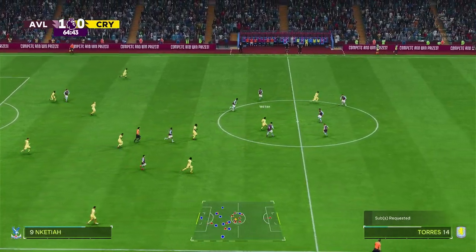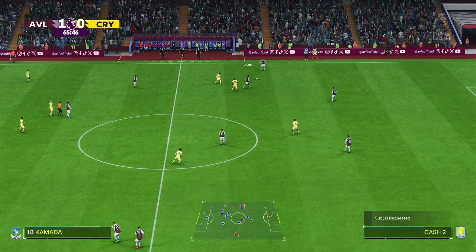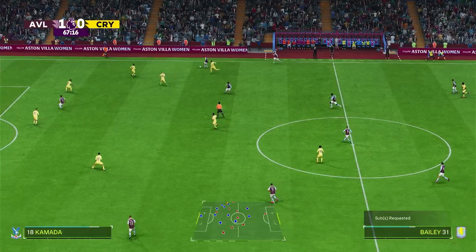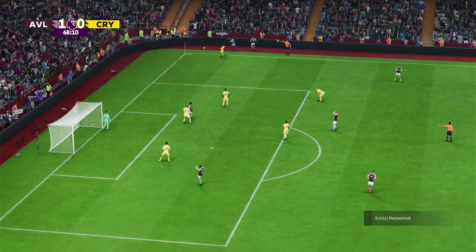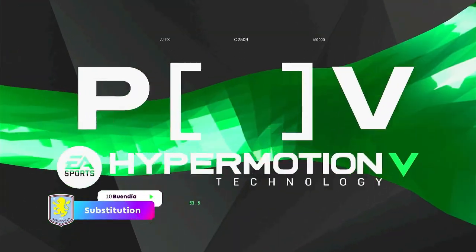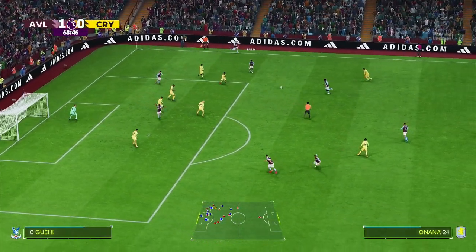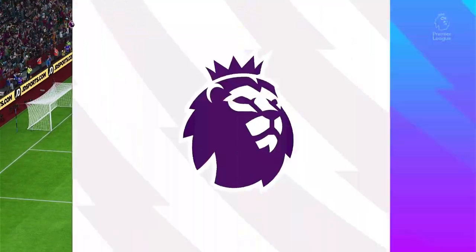Jean-Philippe Mateta, in the right place to cut out the pass. Amadou Onana. Konsa. Well, when you're leading, you can afford to be pass-happy. Trying to really get at the opposition here, and that will be Aston Villa's ball. They've been getting the substitute ready, and now they will make the personnel change. A chance to whip it in — and just offside, but by a whisker. My goodness.